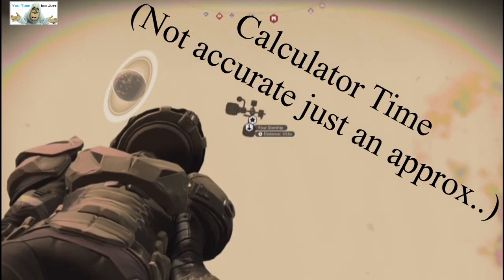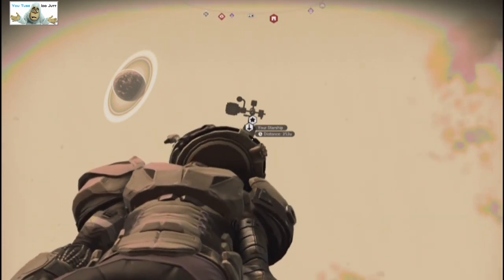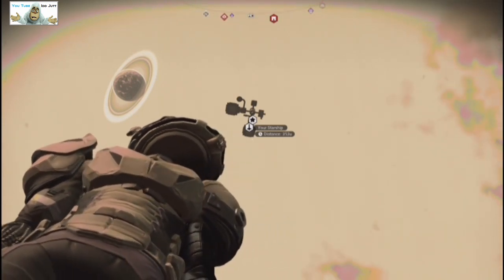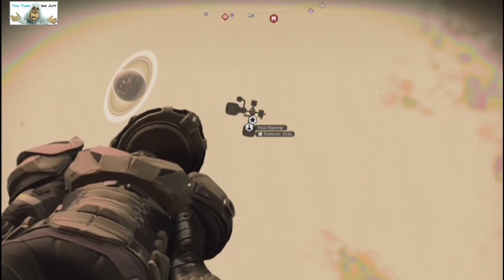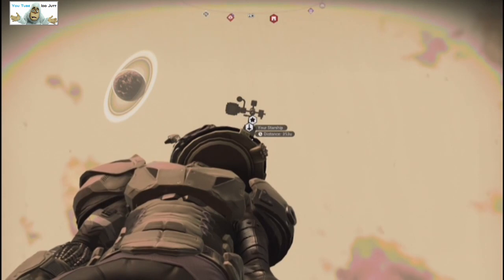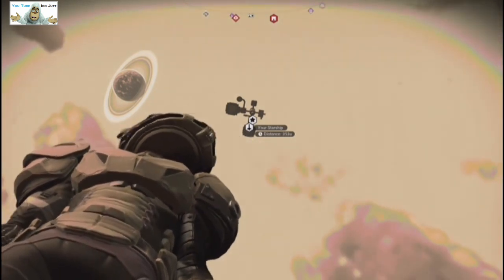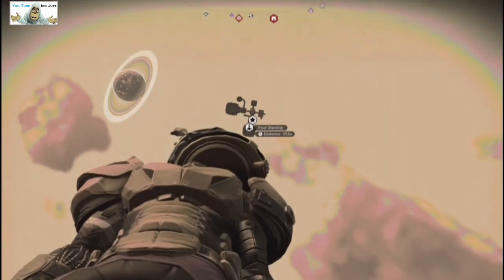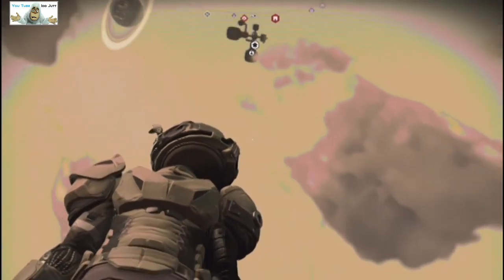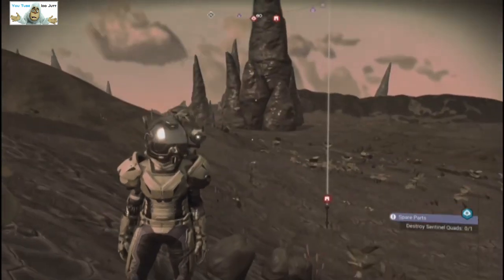So we divide that by 1.7 - that's about two units per floor basically. 1.7 is a floor roughly - that works out to be about 207 to 208 floors high. I guess that's his first sky base at least.